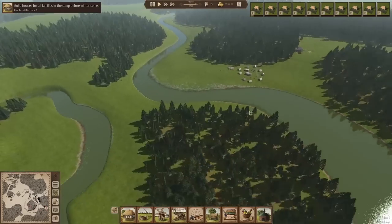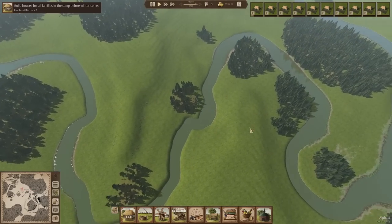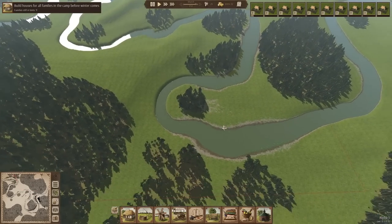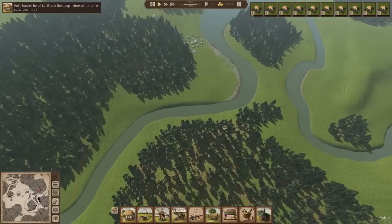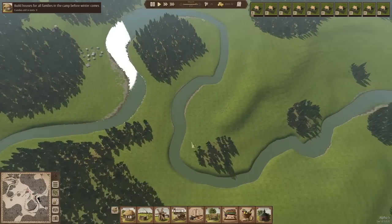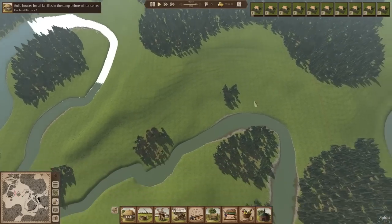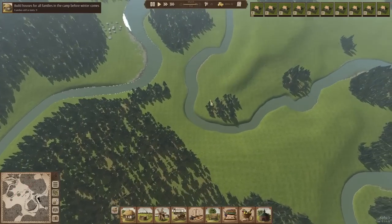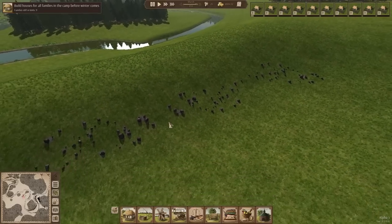There's also a big new map to explore in Ostriv — map number two called Twisted River. It's quite hilly with rolling hills coming down to a valley, and it features iron ore. This is an unlimited resource right now, but perhaps in future updates the developer will make it more finite, as typically happens with new resources in this game.